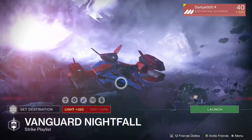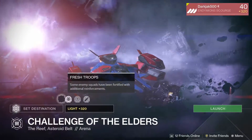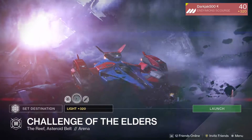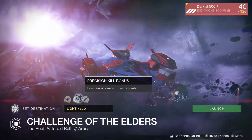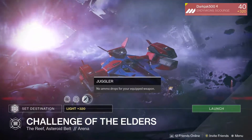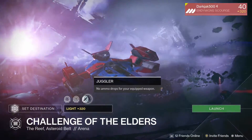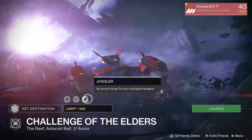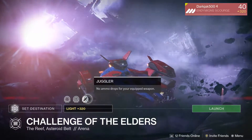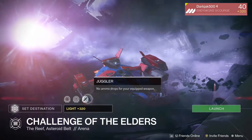This week's Challenge of the Elders modifiers include Fresh Troops, Precision Kill Bonuses — precision kills are worth more points — and Juggler. Get into Prison of Elders, get your high scores, your weapons, and your armor. The bosses this week are the Wretched Knight for round one, Kexas the Betrayed for round two, and the Overmind Minotaur for round three.